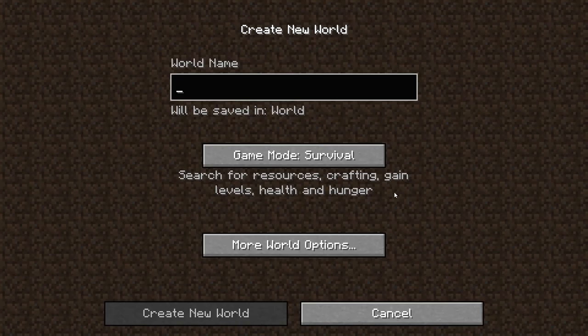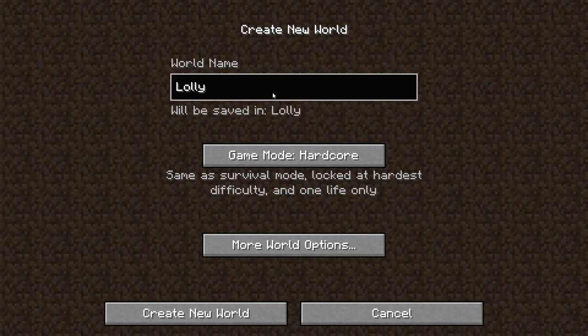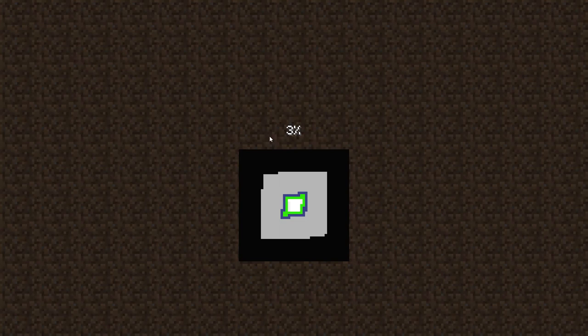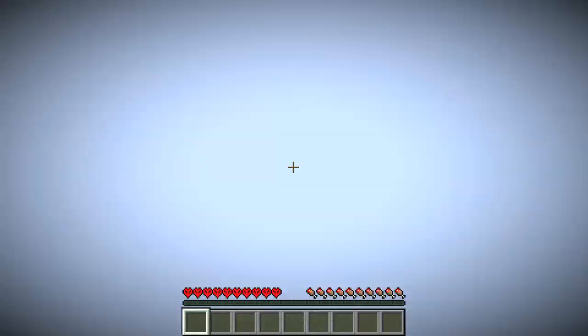Hello everyone, welcome to my brand new Minecraft Let's Play. We will play on Hardcore mode. The world name will be Lolly, more world options will be Lolly Pony, and the seed for the world generator will be Pony. In this world, we are going to kill the dragon and totally get the dragon wings.